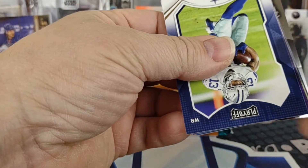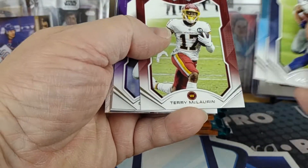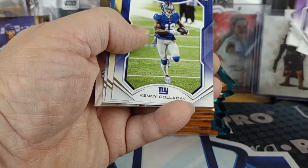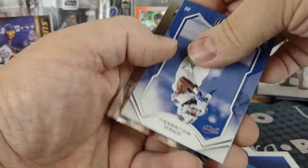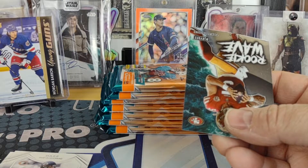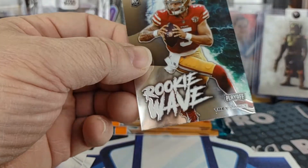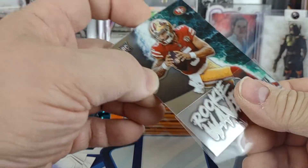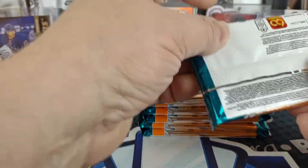Next pack. Get rid of the kid reporter. Cul Pepper, Kenny Galladay — now on the Giants — Kamara, our rookie in this pack Greg Russo, and a rookie wave of Trey Lance — just a base rookie wave.